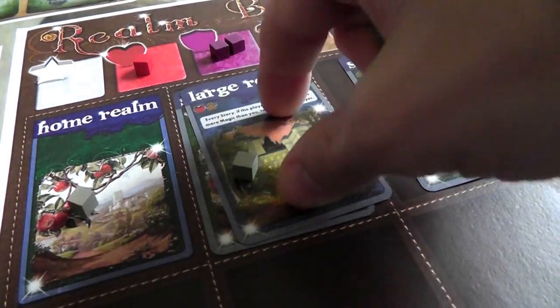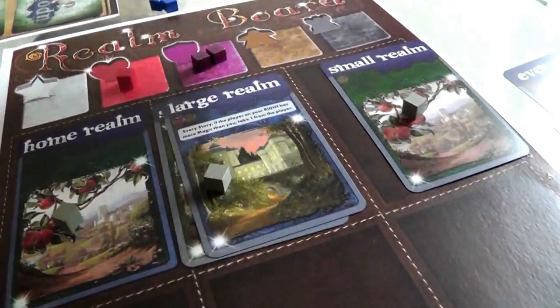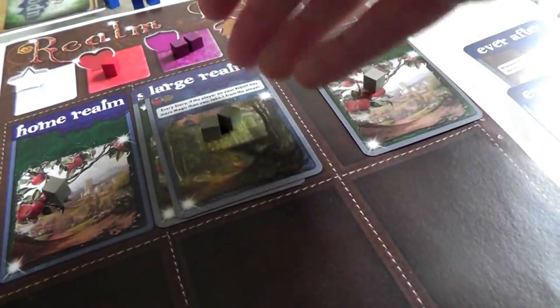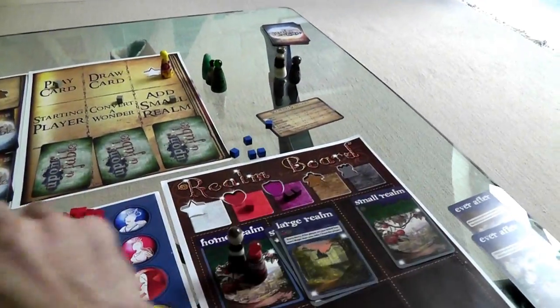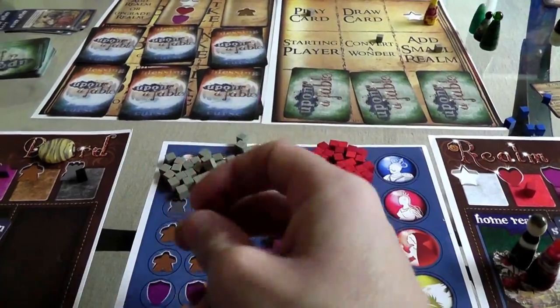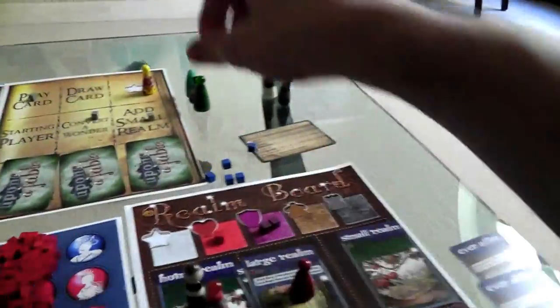Now empower realms — we have to do it, we're on turn three. I've got two tiny realms, which requires two magic, so I've empowered them and neither falls asleep. Jen has two tiny realms plus her upgraded large realm. That requires a total of four magic — she just barely had enough. If she'd been short, she would have had to put sleep cubes on the realm. Fortunately, she sent one worker to Earth as a last ditch effort and got what she needed. That was the end of the first of three books.